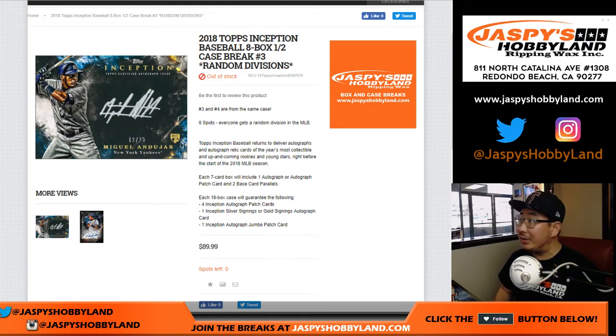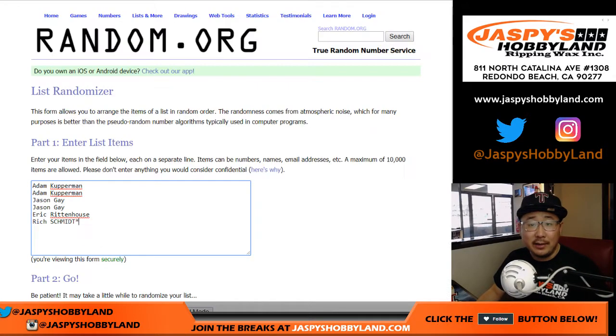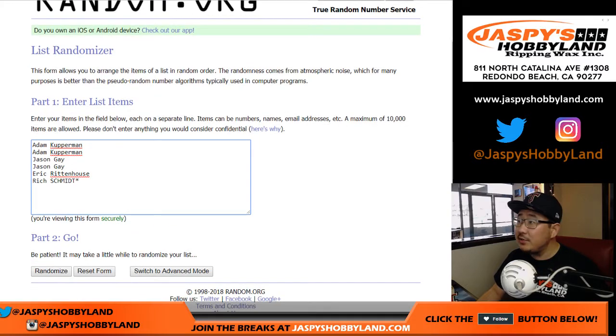Good afternoon, everyone. Another half-case divisional break of 2018 Topps Inception Baseball, brand new release on a Wednesday. This is random division number three. Big thanks to these folks: Adam, Jason, Eric, and Rich for getting to the action.